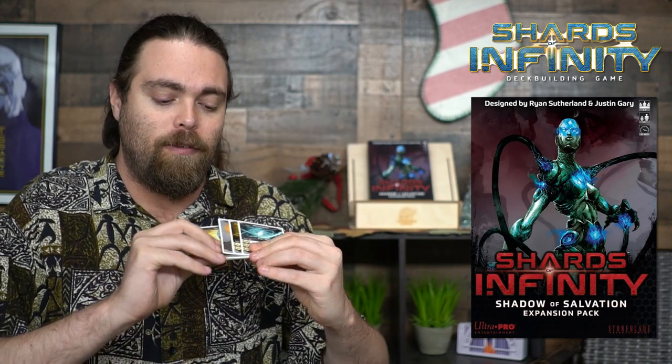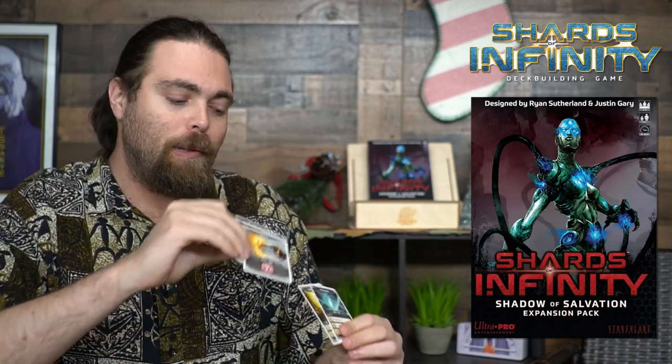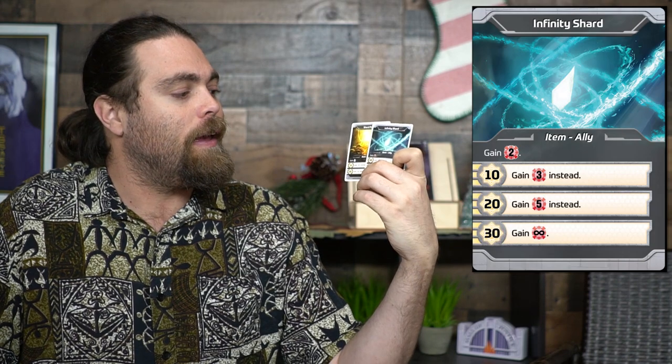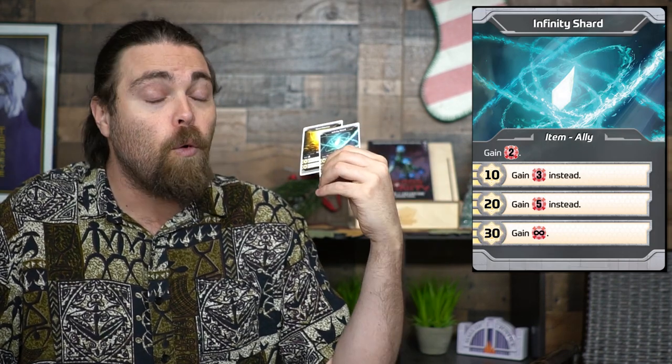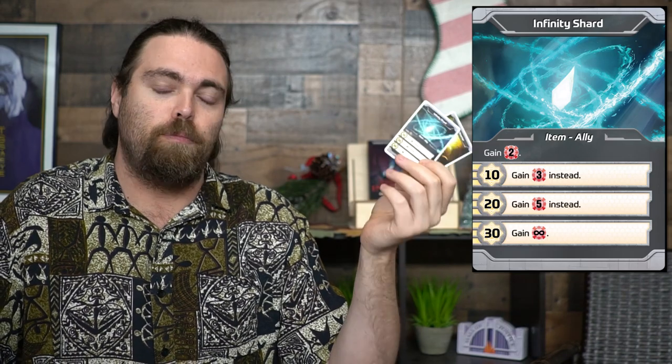Much like a basic deck builder, you're going to start with 10 cards in your deck. You'll get crystals which give you currency, one attack card with a blaster, a shard reactor, and an infinity shard. The shard reactor will give you more currency based on your infinity level, and the infinity shard gives you increased damage based on your level — but if you ever hit 30, that card does infinite damage, which is basically the quickest way to win the game.